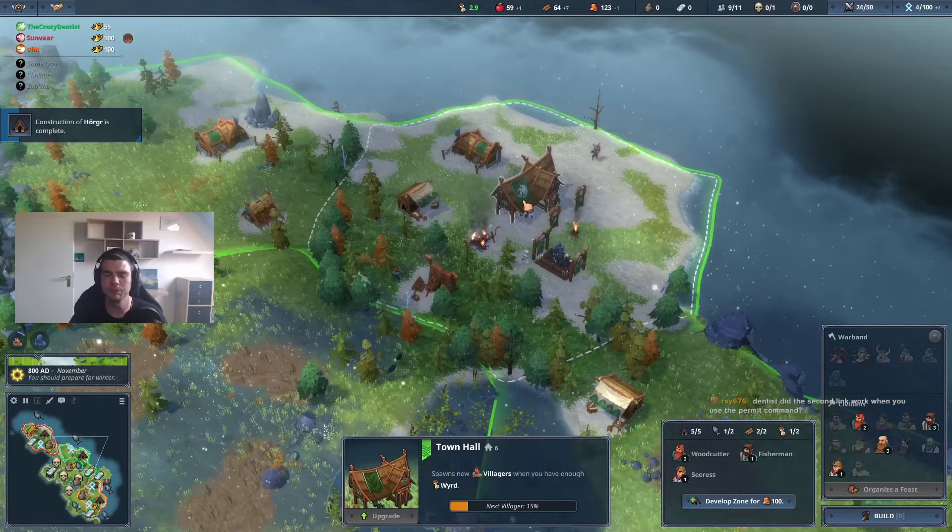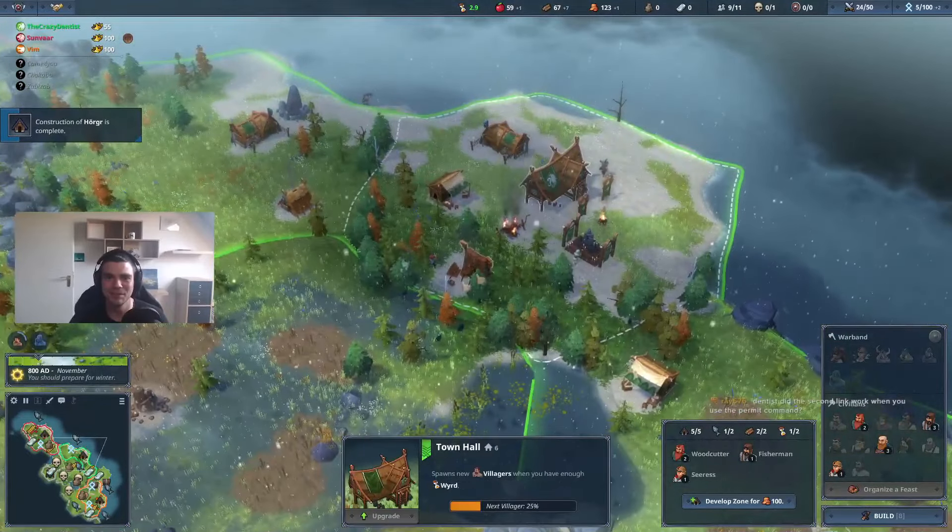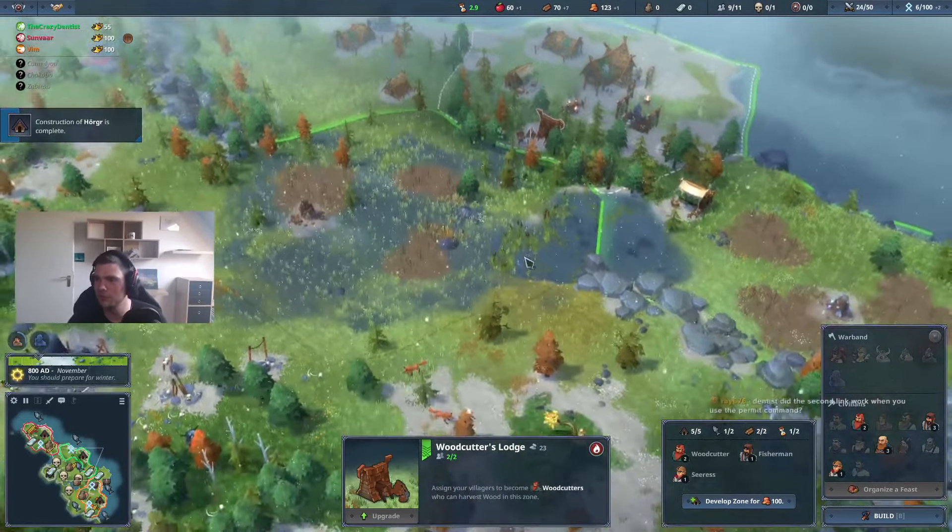I guess the same thing as before - next villager going to the fisher cabin, and the one after that is gonna build the house. We're just not gonna have a lot of wood for the first winter.